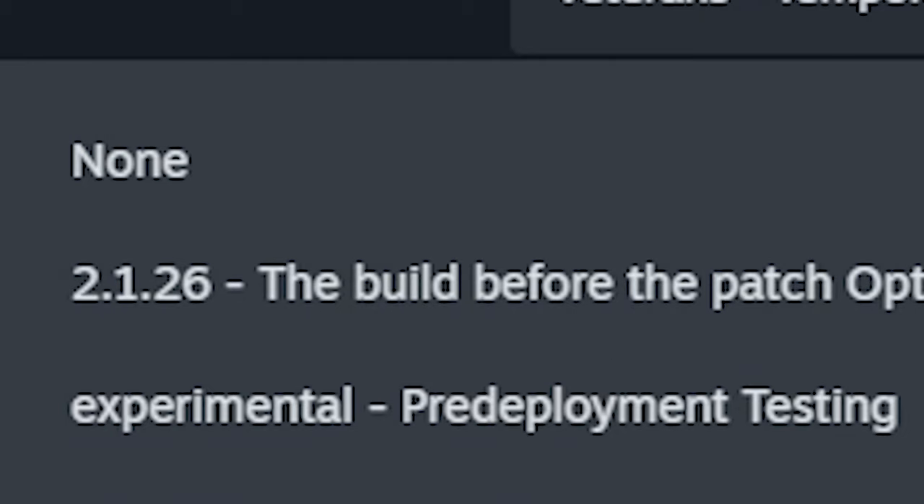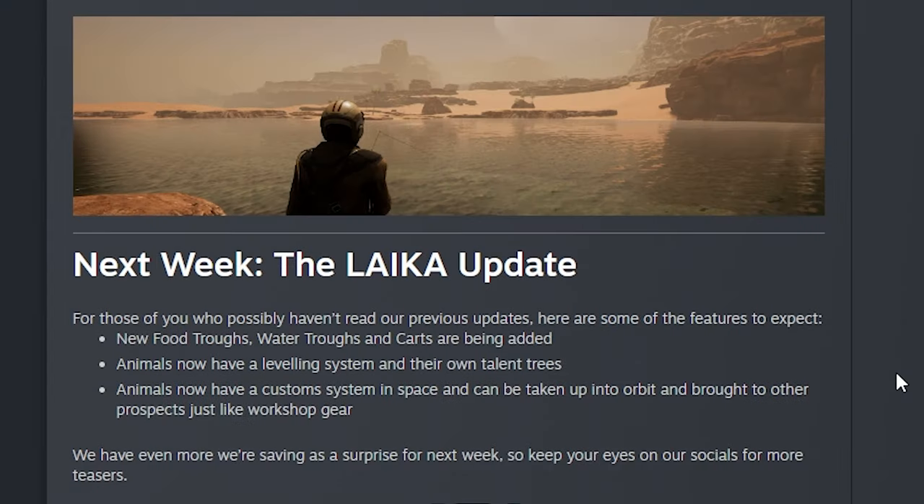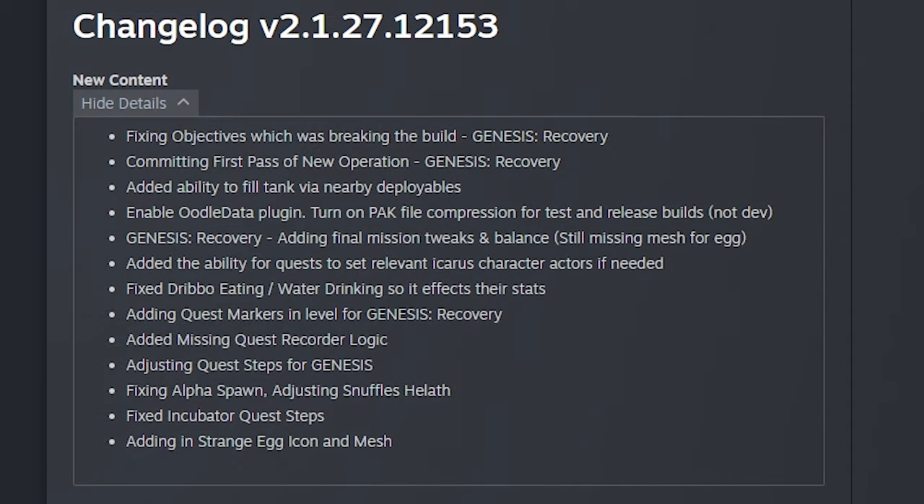Patching from now on will be much faster, which is really nice. Next week will be the Laika update. For those who haven't read the previous patches: they're adding new food troughs, water troughs, carts, new animals, and a leveling system for animals with their own talent trees. Animals now have a custom system in space and can be taken into orbit and brought to other prospects, just like workshop gear. They also have more surprises saved for next week, so keep your eyes on their socials.